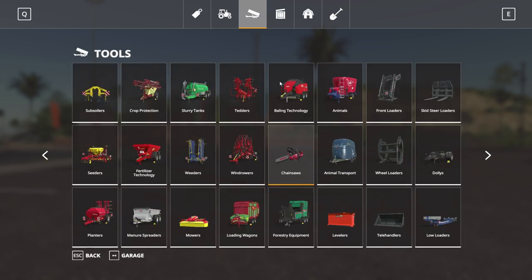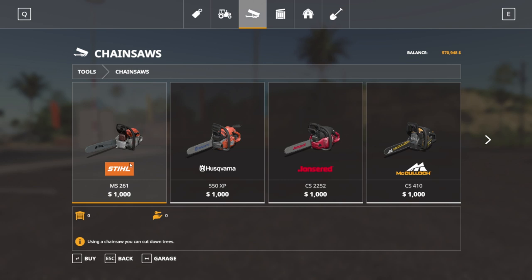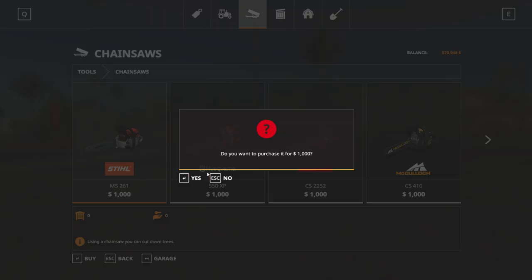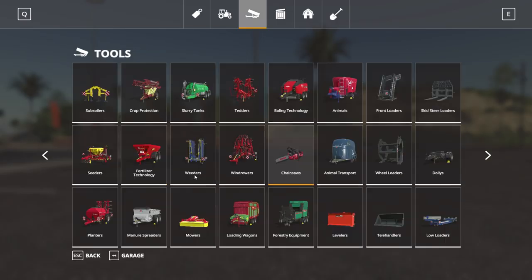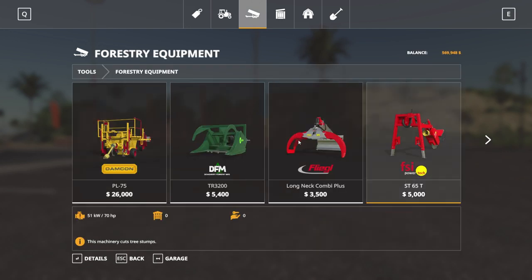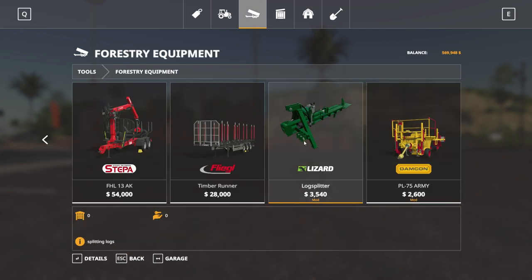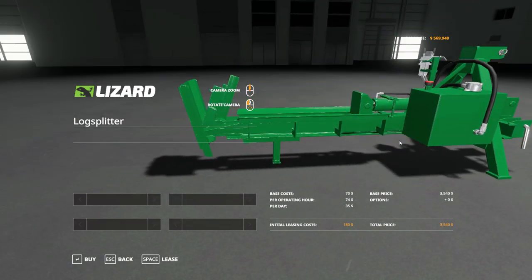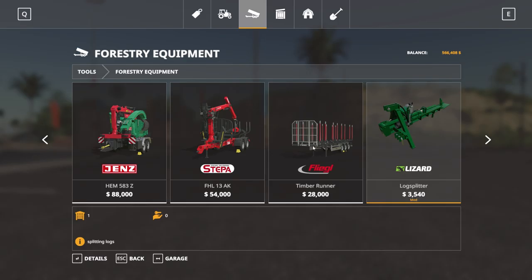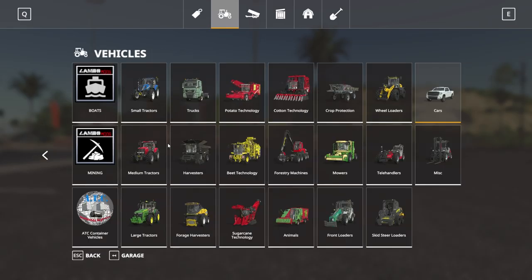Now our first piece of forestry equipment will probably be the chainsaw — that makes sense. I'm going with Stihl. It's American, it's a good company, I've used it a bunch. Then we're going to forestry equipment, and the first actual piece of forestry equipment besides the chainsaw is going to be the log splitter — 3,500 bucks, not cheap.